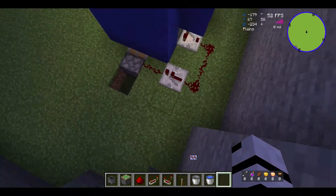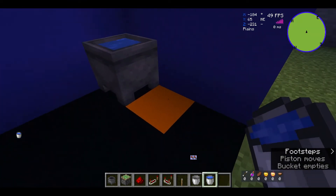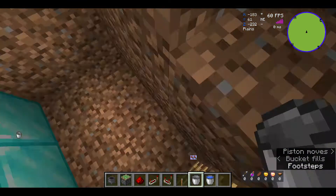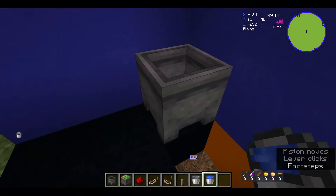This is actually the thing here — it's not that hard to make as you can see. When the cauldron is filled up it's blocked, and when you take the water out you can go down here with your diamonds and close up behind you.